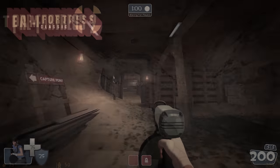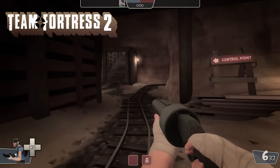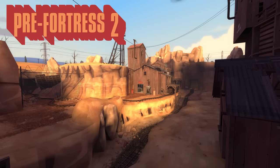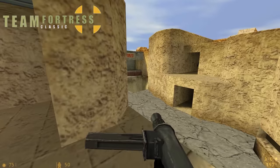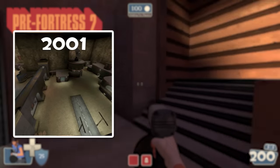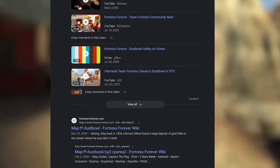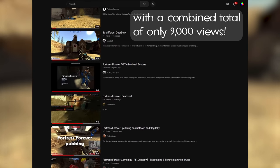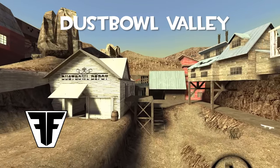Around a year ago, I made a video covering the history of TF2's Dust Bowl, where I compared three versions of the map between Team Fortress Classic, Pre-Fortress 2, and Team Fortress 2. One may watch that video and think that's all there is to the history of Dust Bowl, but the truth is that there are other historical versions out there from different Team Fortress mods. In this video, I want to go through one of them, because there's hardly any documentation out there featuring it, let alone videos on YouTube. So without any further ado, I give you Dust Bowl Valley from Fortress Forever, run on the Gold Source engine.